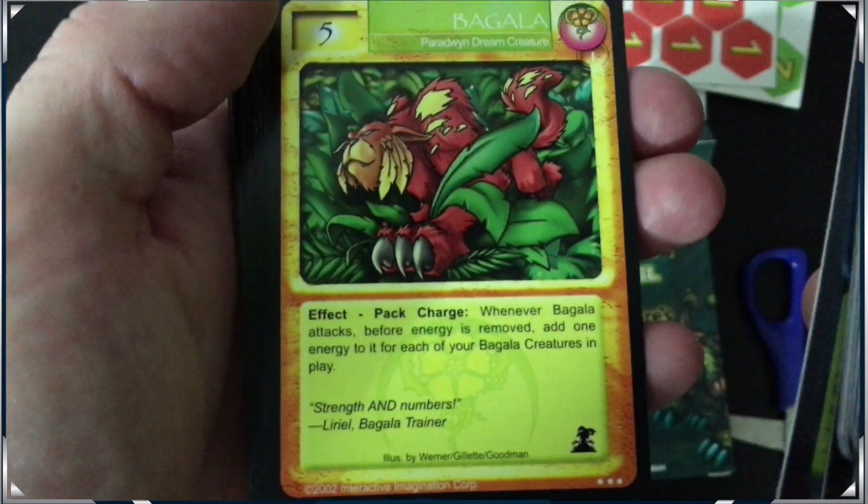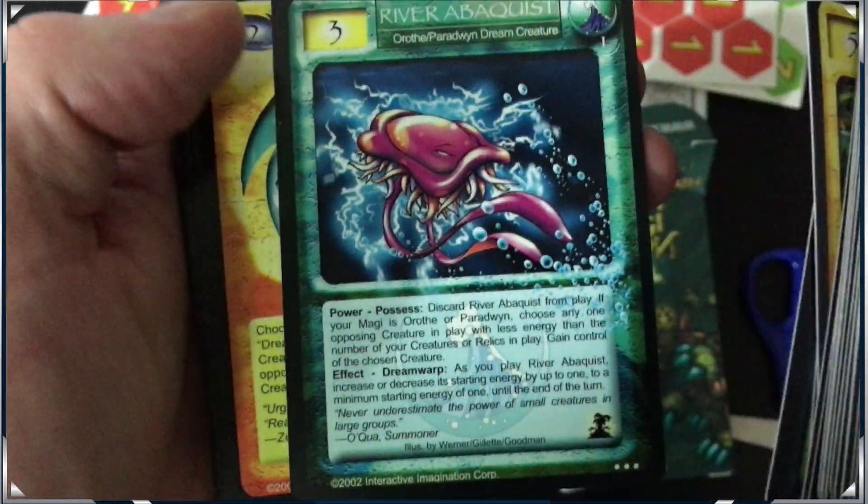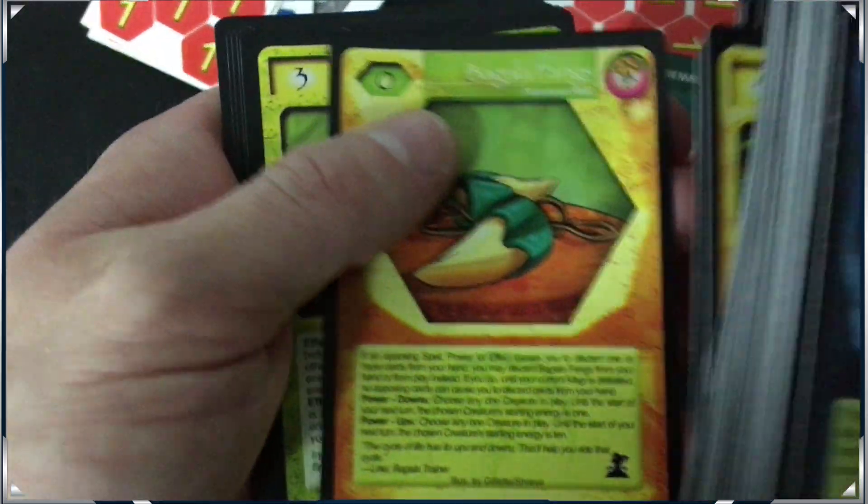I wonder if these are extra cards — can we color coordinate them? We're gonna find out. We're gonna play this game soon. I just wanted to do a quick unbox for these guys. I really like the artwork — it's really, really cool. This game came out — I don't even have anything on it — but it says 2002. That's pretty cool.